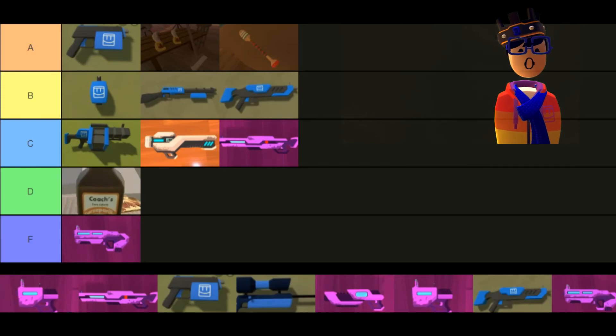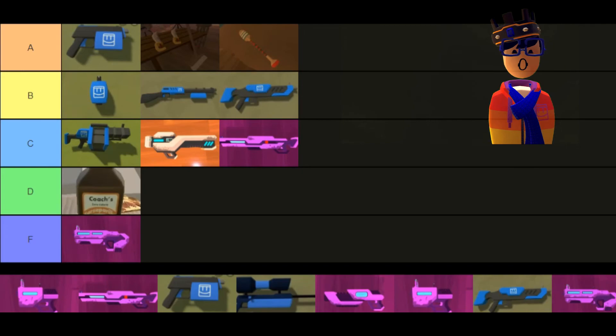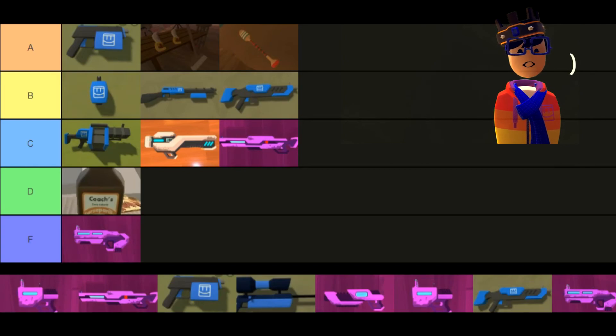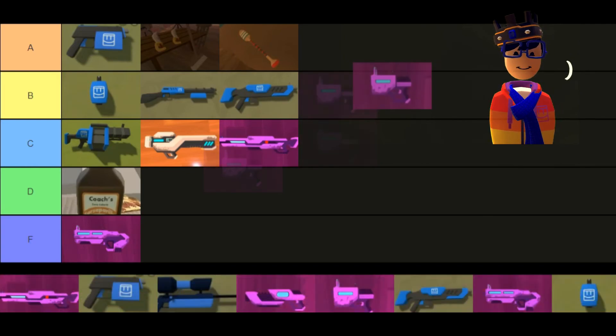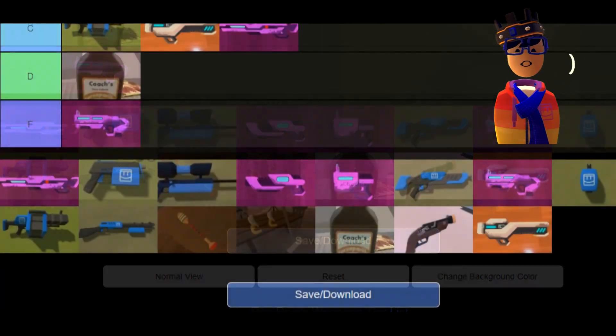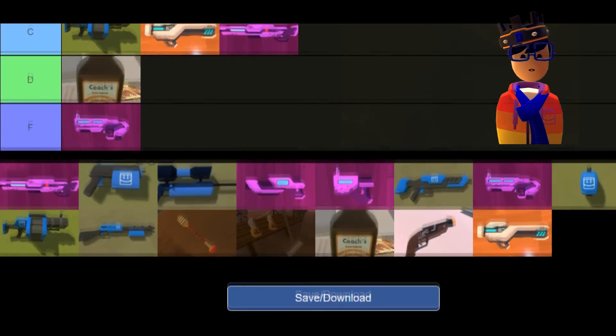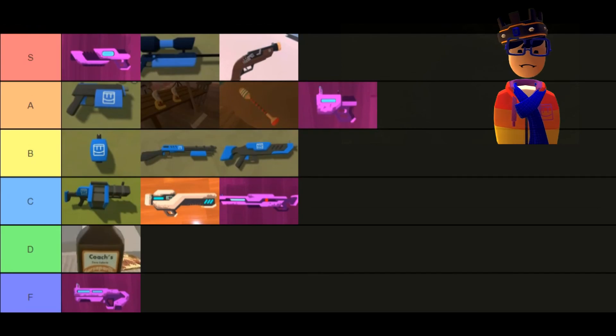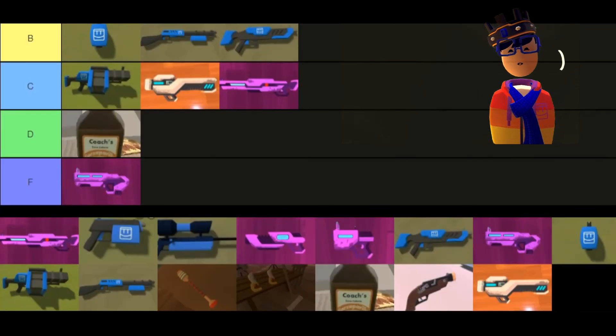The laser pistol is a great starting weapon for laser tag and probably the best starting weapon for Jumbotron if you're not using the shotgun or sniper. It's definitely better than the SMG and it's fun to use. I'd put it alongside the paintball pistol in A tier. The rest of the items are just duplicates.